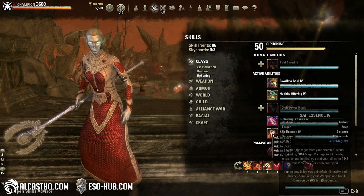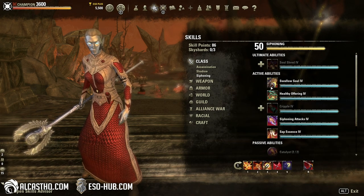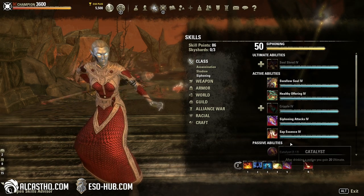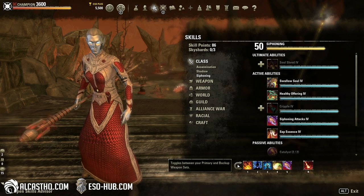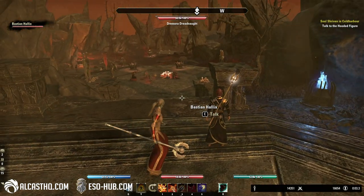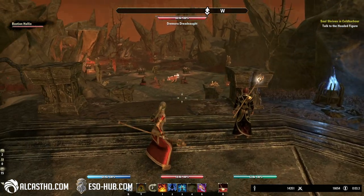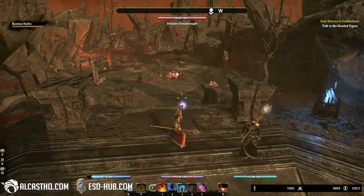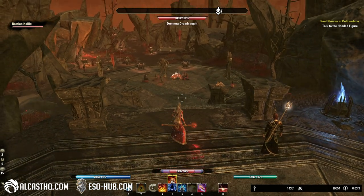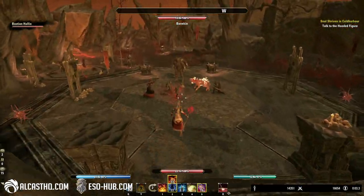I'm playing on my nightblade and I removed most of my usual skills. Normally I have Sap Essence which heals for a lot, so I replaced it with something else, and I replaced Swallow Soul — which also heals — with Force Pulse. The only heals I really have are Siphoning Attacks and my Spectral Bow, to actually test whether Bastion's heals are decent enough. I prefer companions playing ranged because then they don't get hit as much and die less, as dying companions is a big problem.